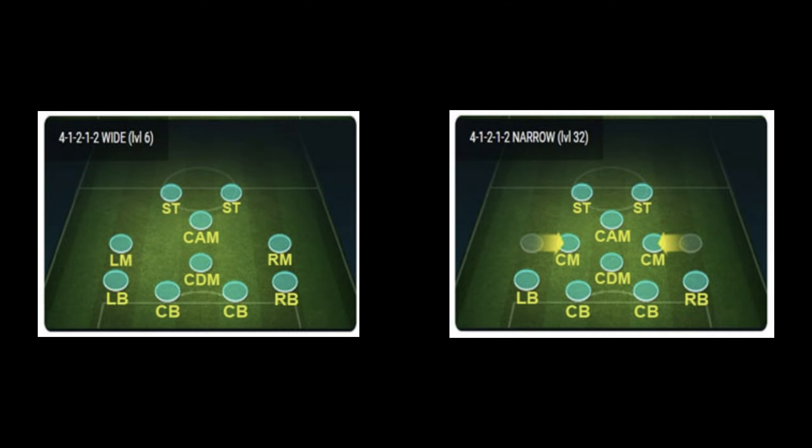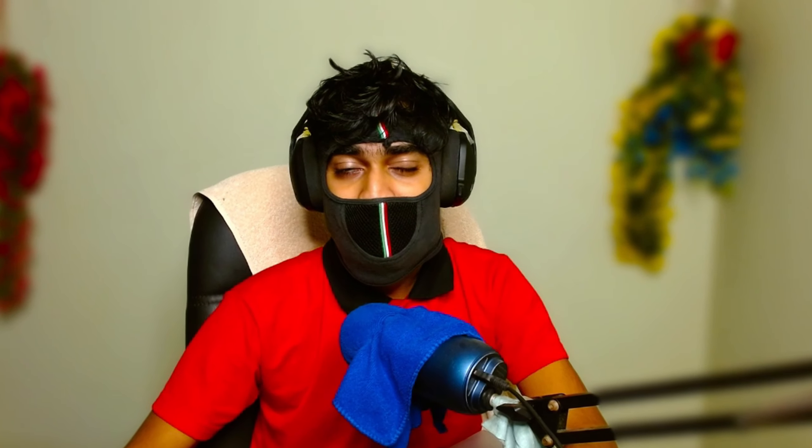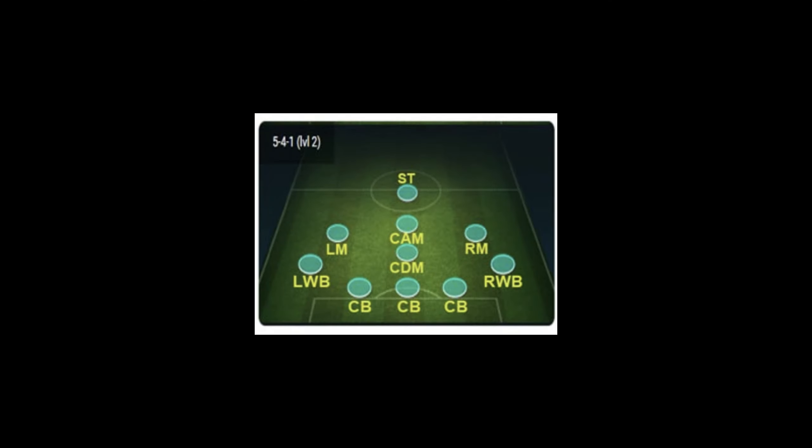You can be a pro in FC Mobile if you play consistently with a particular formation for a long time. No matter what formation you use, with proper player selections you can play outstandingly well. Some formations you can use for head-to-head are: 4-1-2-1-2 wide and narrow, 4-2-3-1 wide and narrow, 4-2-2-2, 4-4-2 holding, and even 4-3-3 false 9 if you are a big fan of a center forward. For beginners these are the formations to try, and once mastered you can experiment with others.